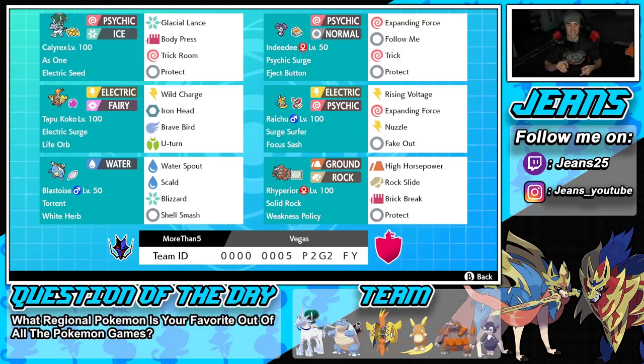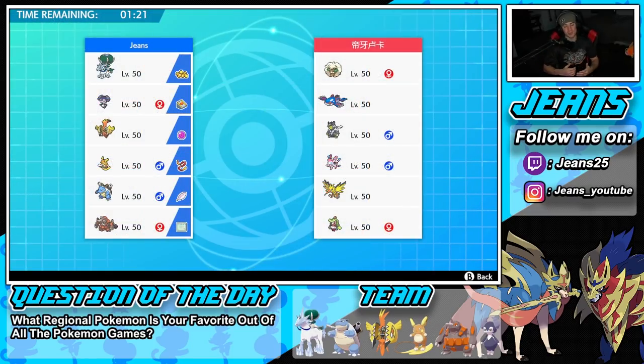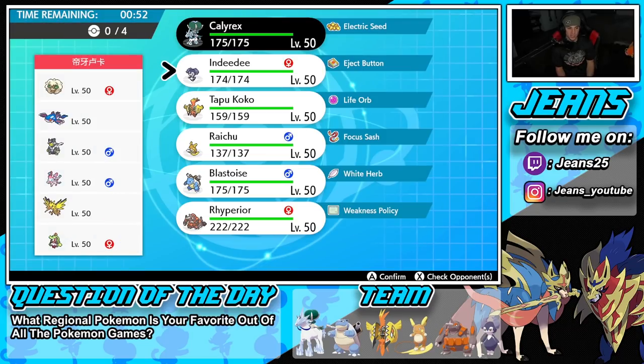Hopping into battle number one, looking to keep rolling with the off-meta squads. We just used the Gmax Centiskorch squad and grabbed a winning record, and now we're using this Alolan Raichu off-meta team. We're going up against a pretty strong team — he's got Whimsicott, Kyogre, Urshifu, Sylveon, Zapdos, and Seismitoad. Sylveon is a really cool, underrated Pokemon you don't see too much in higher series anymore.